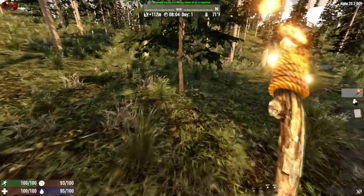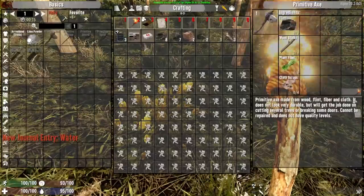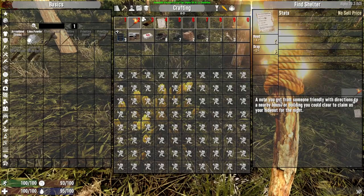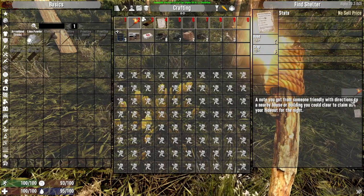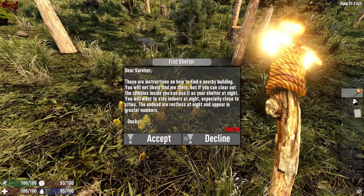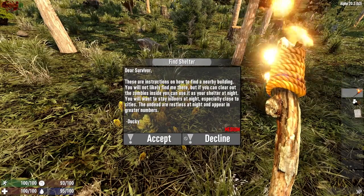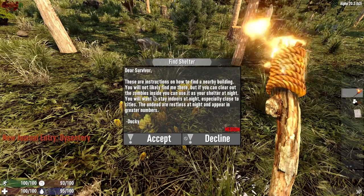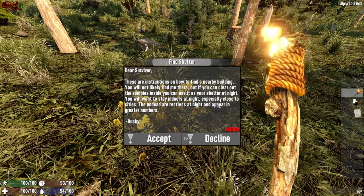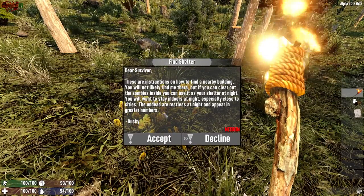We are in the middle of freaking nowhere. We need to find ourselves an axe somehow. I don't have anything — there's no starting, nothing. There's a note you got from someone friendly with directions to a nearby house or building. You can clear the claim as your hideout. These are the instructions on how to find a nearby building. You will not likely find me there, but if you can clear out the zombies you can use it as your shelter at night. You will want to stay indoors at night, especially close to cities. The undead are restless at night and appear in greater numbers.